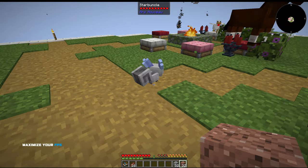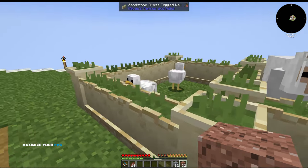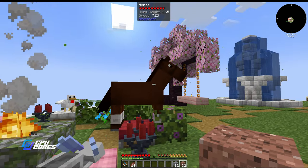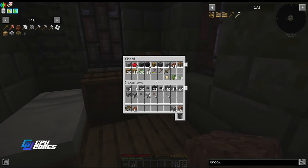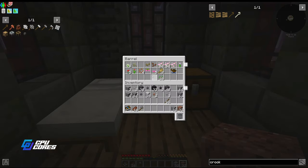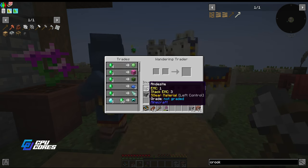I have a chicken, a starbuncle, a horse, cows, and whatnot penned up over here, and even a whirlspring. The sad thing is after a while the starbuncle and horse are probably going to die - they'll probably walk off the edge and be gone. Nobody wants to see that, it's really sad, but they do wander and might just walk out of range. Let me check my axe - this one has an attack damage of seven, this one has nine, so this is actually better.